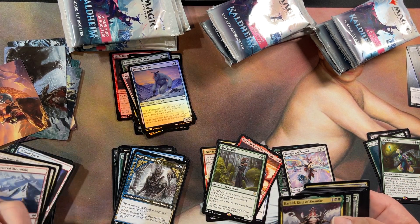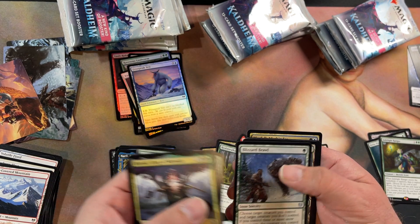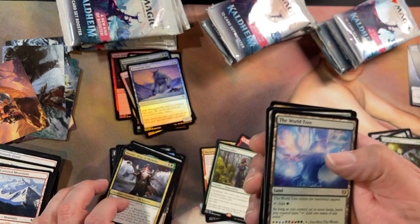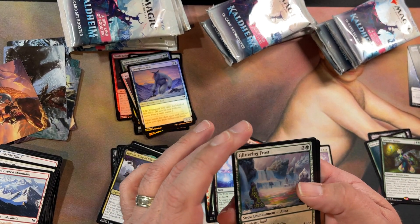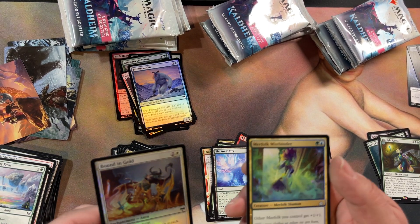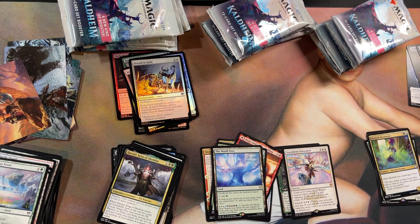This one went to uncommons quick — hopefully that means something is coming. Uncommon, and World Tree — I already have one but that's okay. Definitely a card you can trade or sell. Enchanted land, snow enchantment land, common. And another list card! So that's four out of 30 — in theory I should get roughly... math is bad... about eight of them. So we'll see how well that holds up.